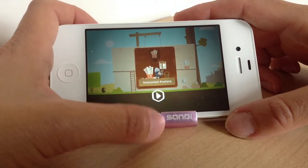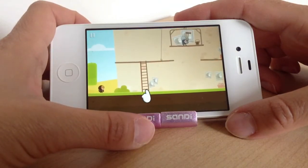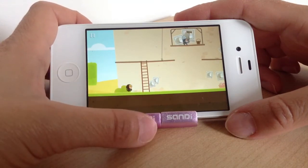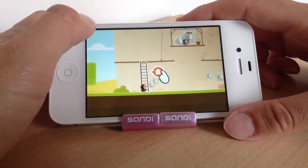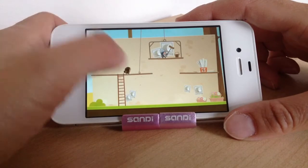At the moment we'll be looking for wanted posters — it will always tell you at the beginning what you're looking for. The idea is to tap wherever you want the little thief to go. The newspapers are up here so we need to get up there; it's telling us to go up the ladder. This is just the basic start to give you an idea of how it works.